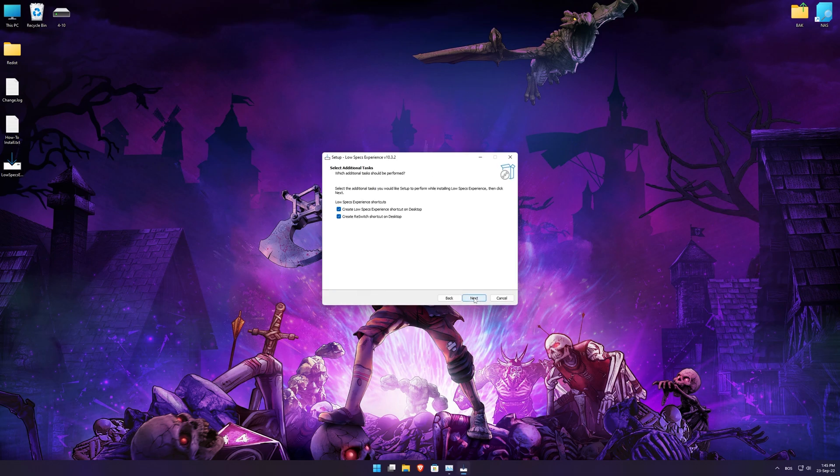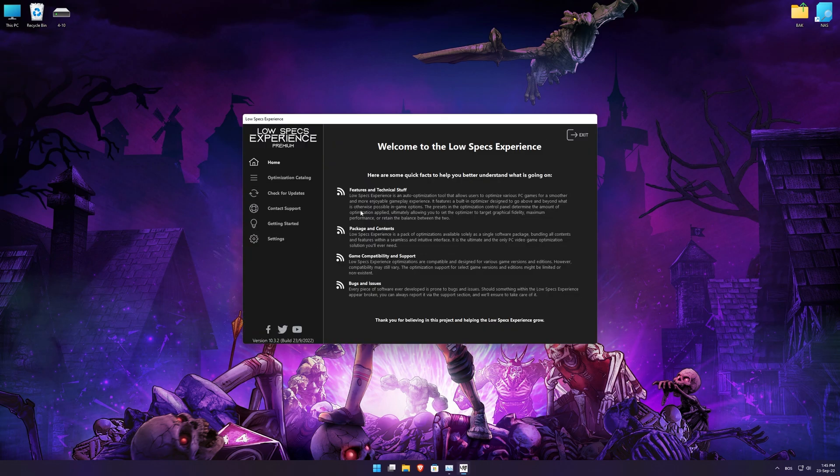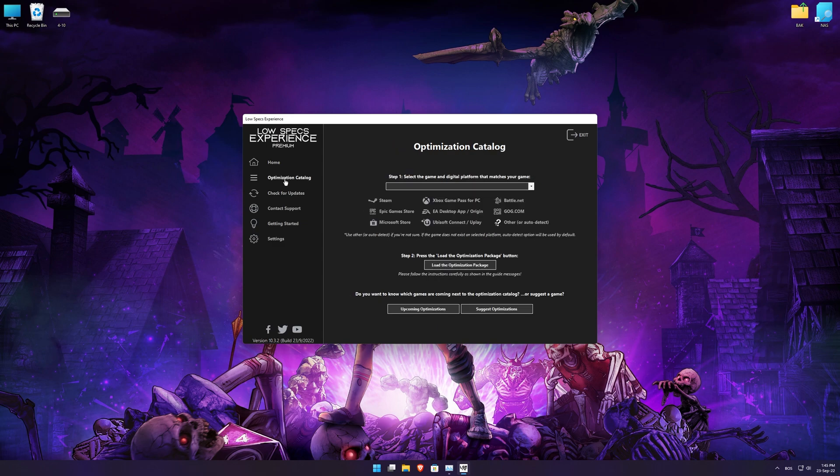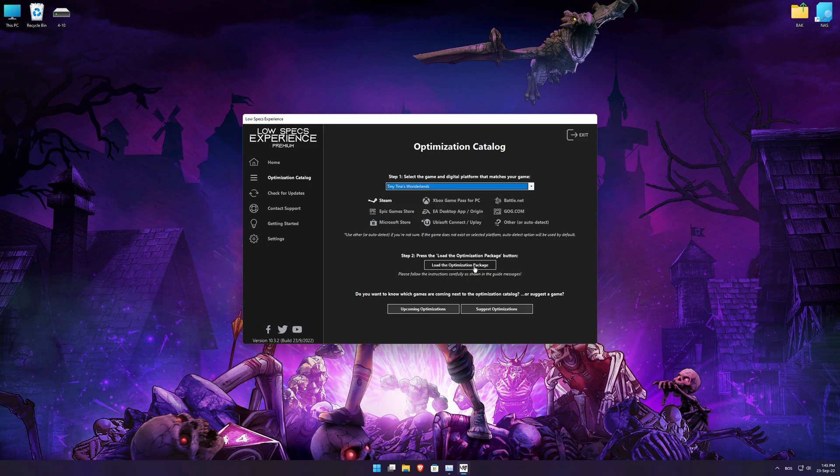First of all, start the installation process for the Low Specs Experience. Once it's done, start it from the newly created Desktop shortcut and select the optimization catalog. From the top of the menu, select the applicable digital platform, and then select Tiny Tina's Wonderlands from the drop-down menu. Once that is done, press load the optimization package.